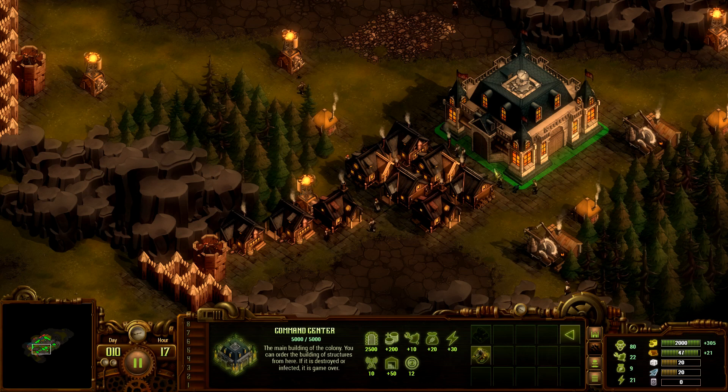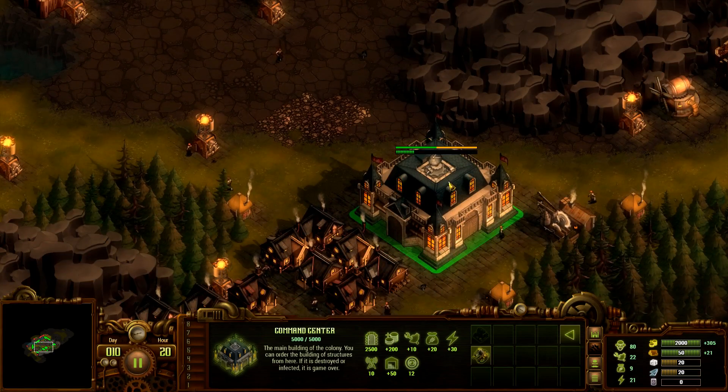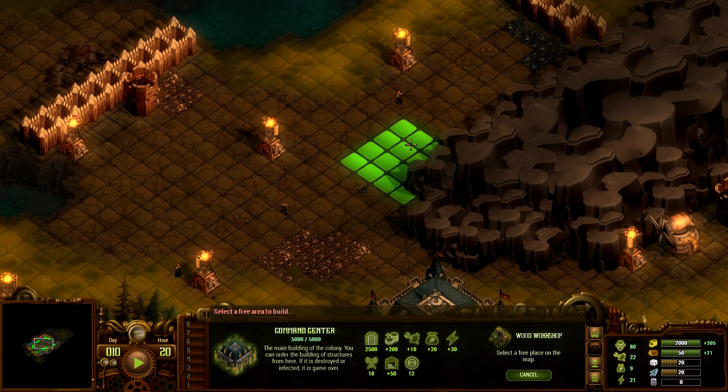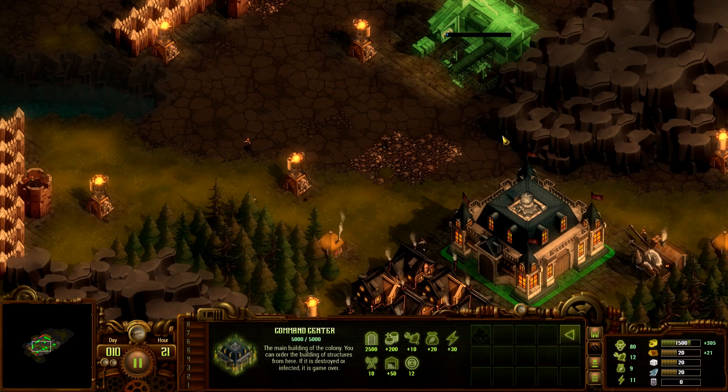We want to get ballistas — those are amazing. If we can get a ballista at every choke point, that's really going to be great. Wait — we can build the wood workshop now! That's going to take 10 energy and we have 21. Let's put it here. Look how big that building is — that is a massive building.